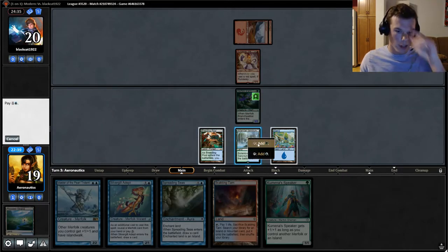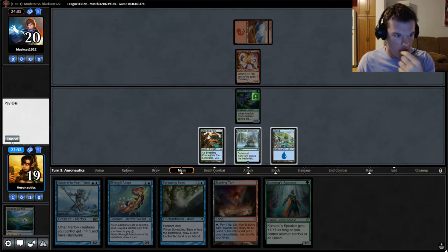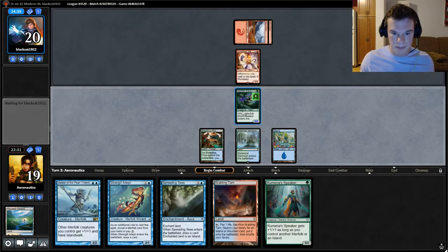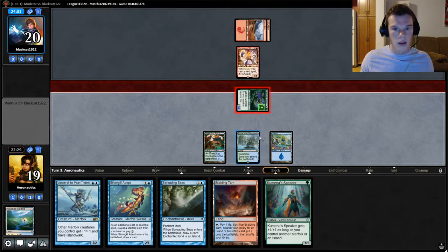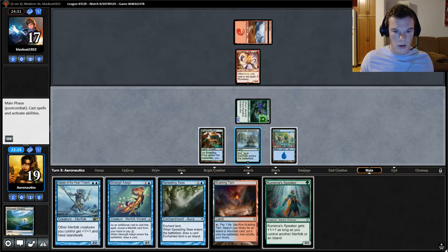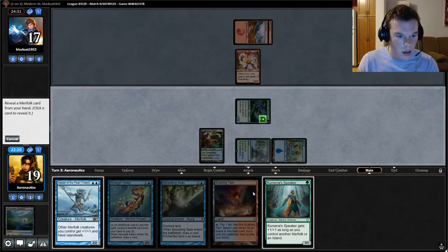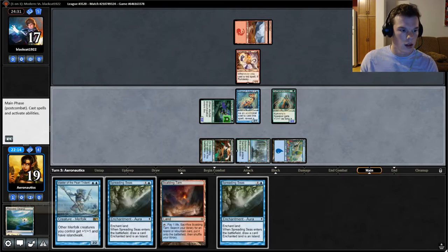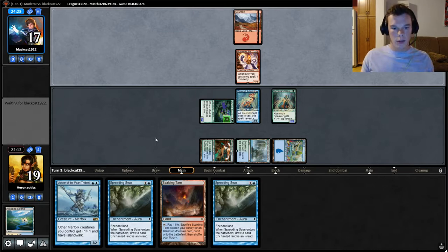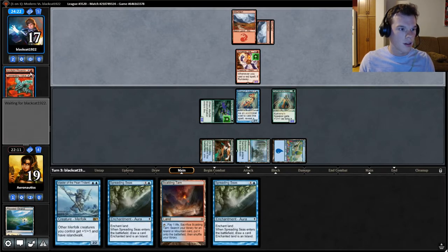I think we can set up for a potential next turn Spreading Seas into Master of the Piltover and swing for a lot. I guess we can just go ahead and swing out right now for three. So Gutshot's going to be good here, because you can just kill this Steamkin before it ever starts getting out of hand. We're just going to go ahead and flood this board right now. I wouldn't do this if it was a sideboard game, because I know that Anger of the Gods is going to be around. Tormenting Voice — sure. Discarding Arclight Phoenix. That seems pretty good.